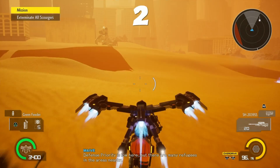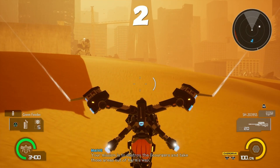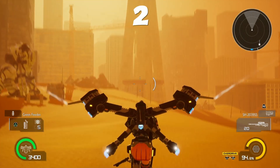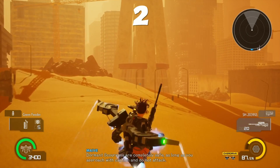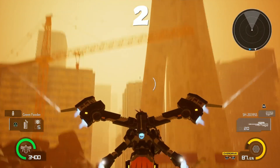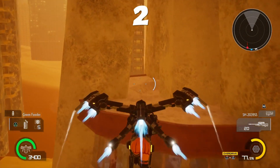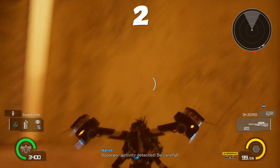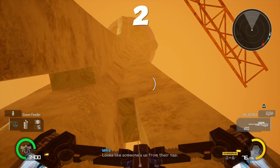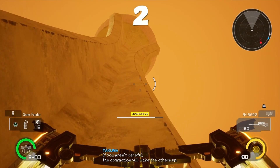Mission 2 is up on top of that tower. You can either destroy that tower or you can fly up to it and grab it. The reason it's not visible for me is because I actually got it when I was playing the game earlier. If you destroy the building, it'll be on the ground, so don't have to worry about that. I think the only way to get up there is actually to overcharge, so that's what I'm going to do — fly to the top.